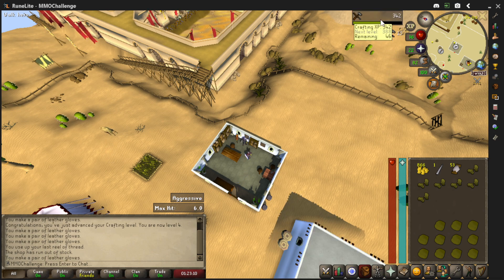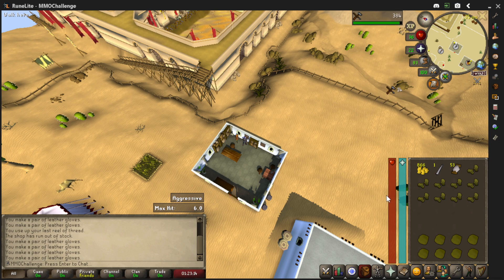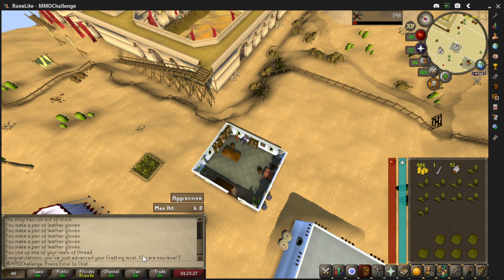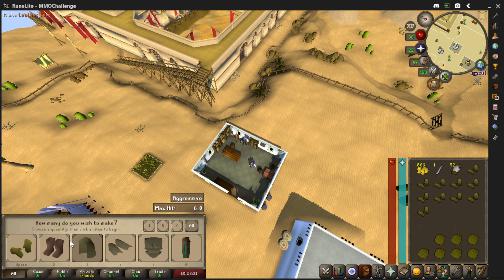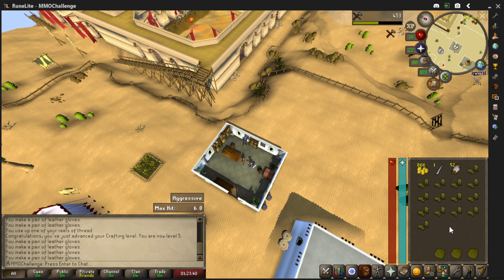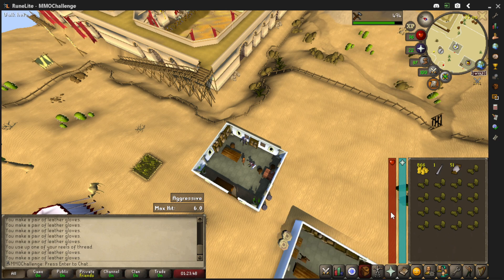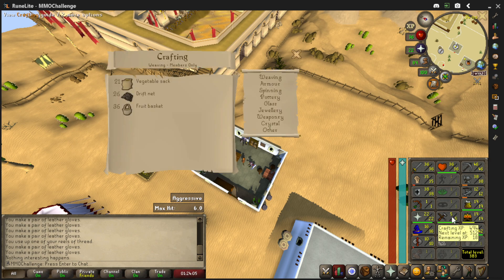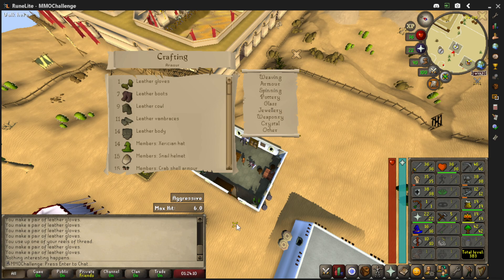We're getting 14 XP per item. You can also craft gold rings at this point, and members can craft standard birdhouses. We're going to vendor these off eventually. We're going to keep crafting and working up the skill. Once we get the skill to level 7, we can do leather boots — that's the next thing we'll unlock.